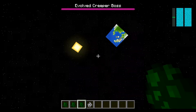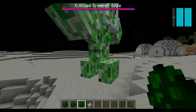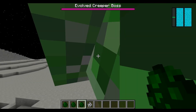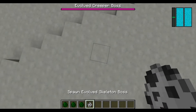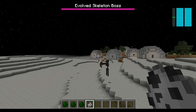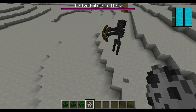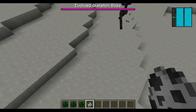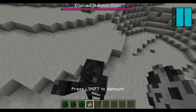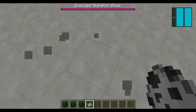The creeper boss will shoot TNT at you, but sadly no noises, and you can only hit it in survival which is really annoying. This is the evolved skeleton boss - it's supposed to make a noise but it doesn't. And it will actually pick me up with its arms - whoa!